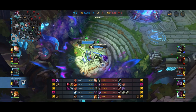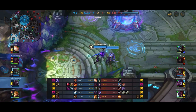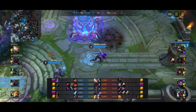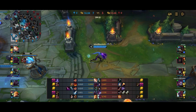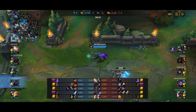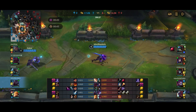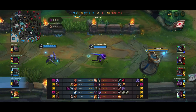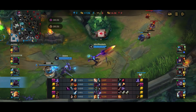Lovely start for us — we get ourselves a 2v2 kill in the bot lane, complete our Manamune, and get ourselves the boots. With the Manamune we're going to start charging it by tossing random spells as we're walking to lane. Dragon is spawning really soon. Varus's ult cooldown is actually extremely low, so we're going to have our ult by the time Dragon is up for sure — in fact, it's already back up right now.